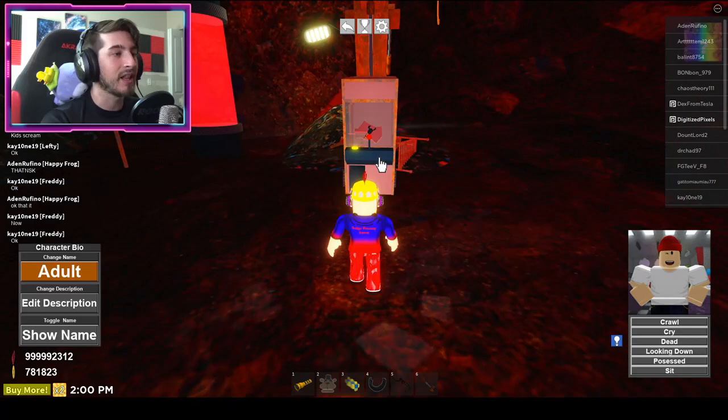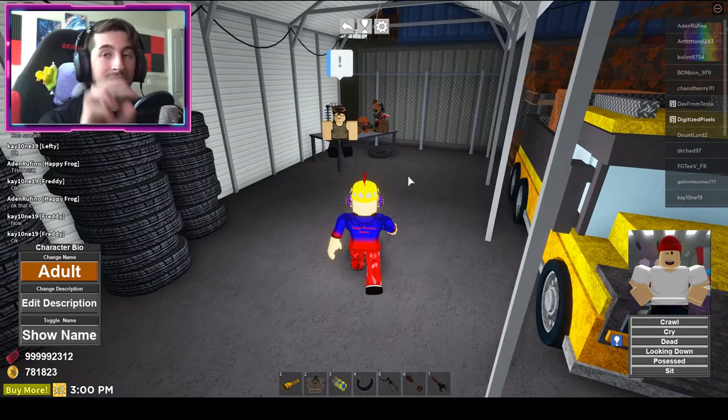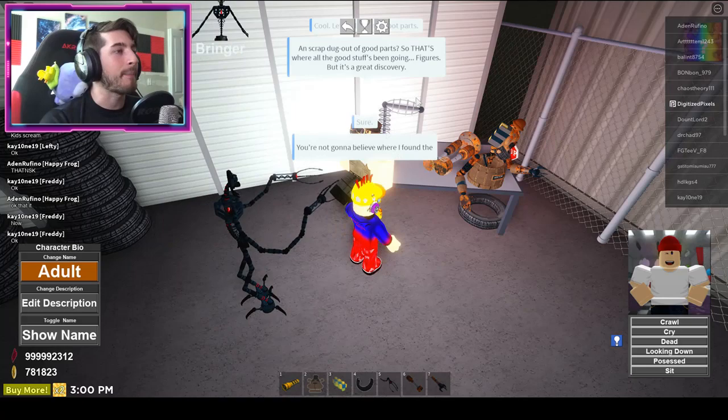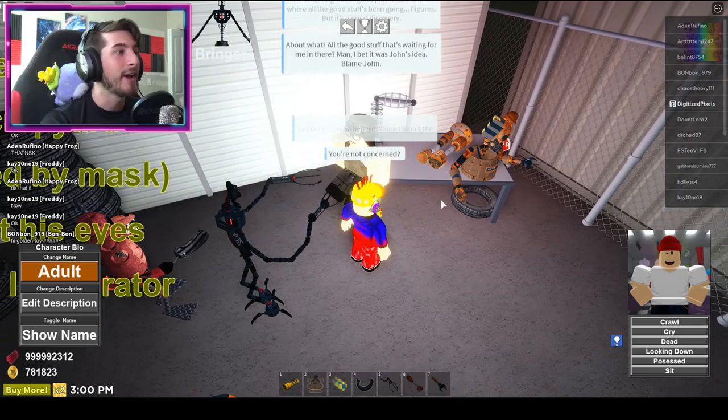Once you're down here you can see the claw machine coming down. Click on it and there we go — we got the claw. Go back to her with the claw. That's three of the four parts. Go through the prompt: 'You're not gonna believe where I found the claw.' 'A scrap dug out of good parts — so that's where all the good stuff has been going. Figures. But it's a great discovery.'